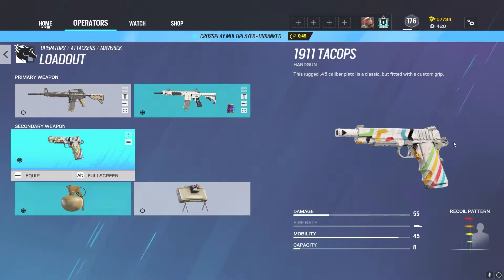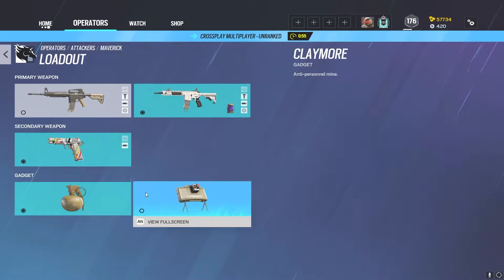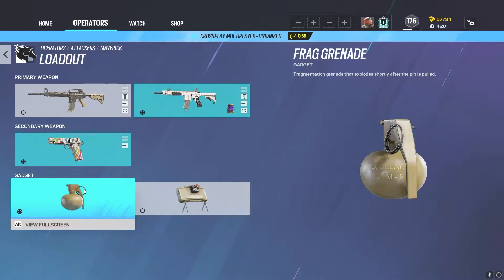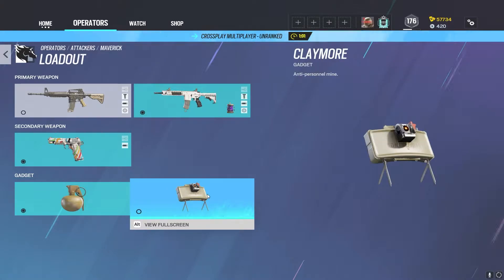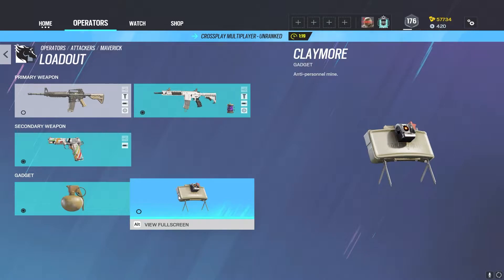He has the 1911 Tac Ops, which is just a really good pistol — good capacity, good damage, good fire rate. That's pretty much it for the guns. Going into his secondary gadgets, he has frag grenades or claymore. I've seen Maverick players bring claymore and I don't really understand why. You always want to bring frag grenades, which I'll talk about later in a section on how to open a wall. Frag grenades, if you use them correctly, are two free kills or two gadgets that you can destroy. And if you're really worried about your flank enough to bring a claymore, you can just put some drones down and have your teammates watch those drones.